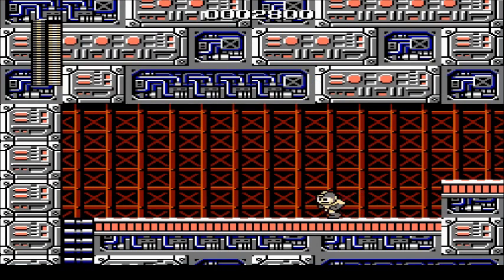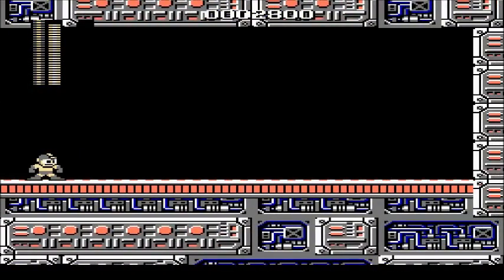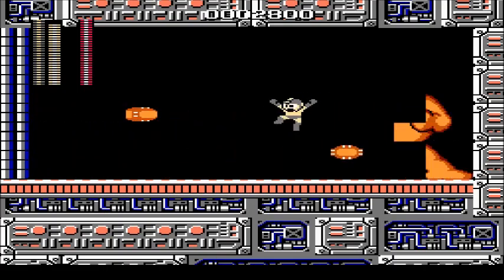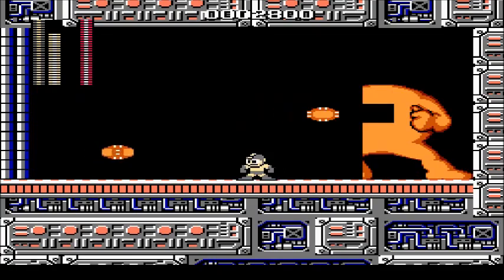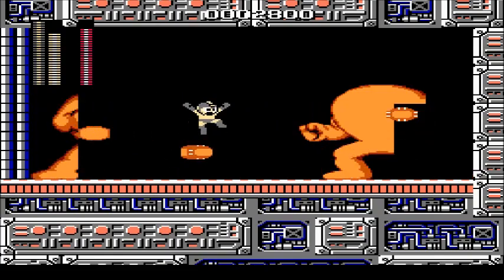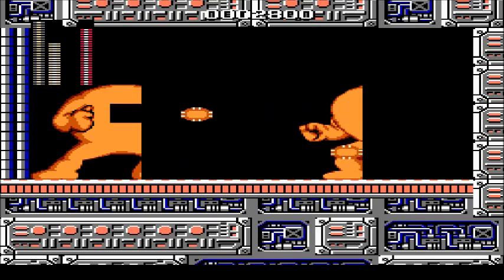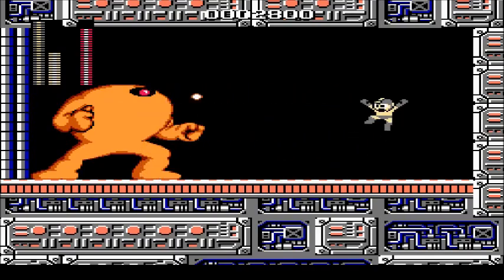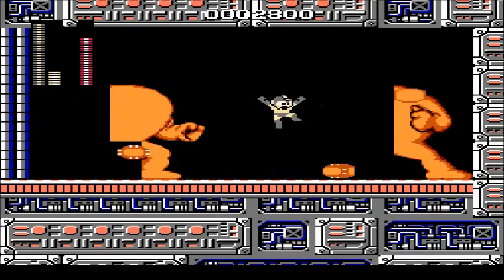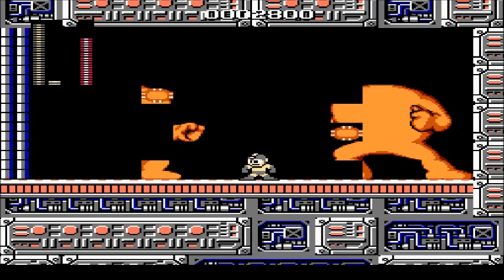So here we are back in Dr. Wily Stage 1. I'm going to beat the Yellow Devil without using the pause trick. Yellow Devil's one of my favorite fights. Dodging that's not too hard. You see the pellets come at it in the exact same way every single time. It can be tough just because you get less room to dodge them each time, or at least after the first time.